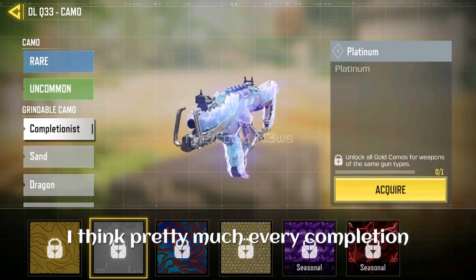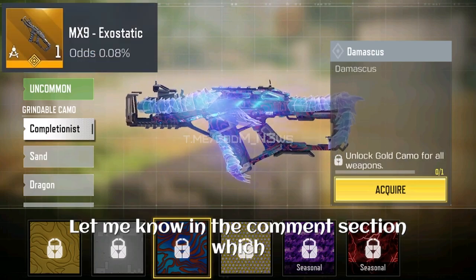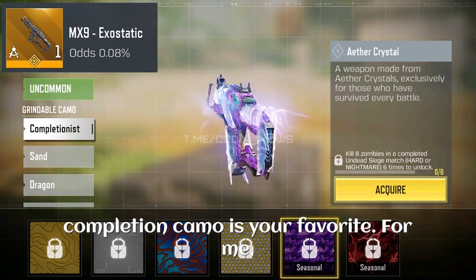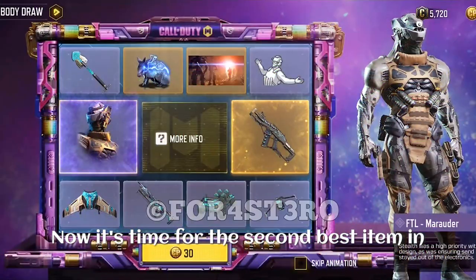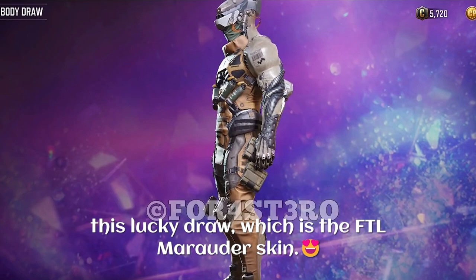Here are the completion camos with this blueprint. I think pretty much every completion camo looks amazing with it. Let me know in the comment section which completion camo is your favorite. For me, I would go for the red sprite because it feels different.